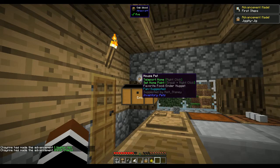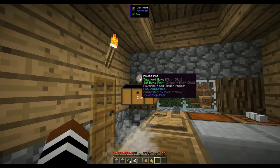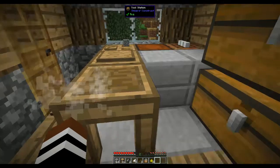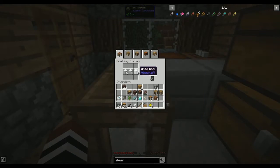Oh, a house pet! It says teleport home: right click; set home point: sneak and right click; favorite food: ender nugget. I don't have an ender nugget — what's an ender nugget? Let's bring those down to the tool station. What is an ender nugget?